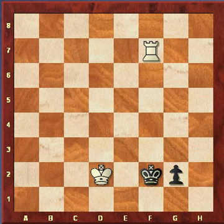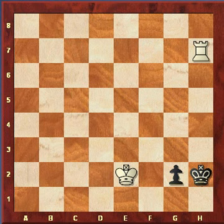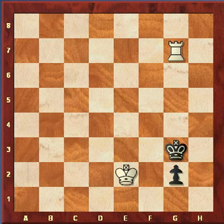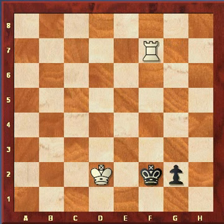Now comes a critical moment. If black plays his king in front of the pawn, he just lost the game — white can approach the pawn, force the pawn forward, and force the king back in front of it, reaching the winning position. The correct answer is to move the king behind the pawn. Now white cannot approach the pawn with his king because the pawn would promote. So he checks the king, and the king just moves back to f2. Thanks for tuning in to BK Academy of Chess.